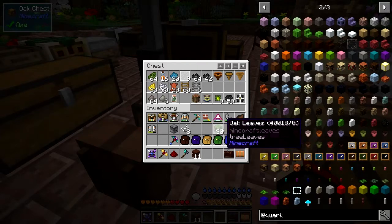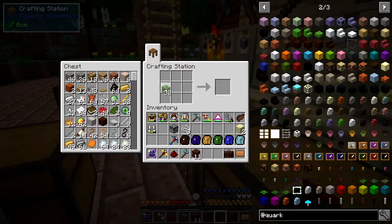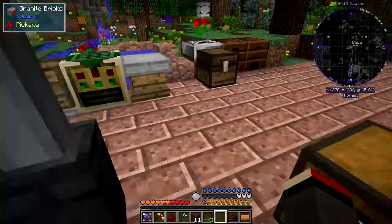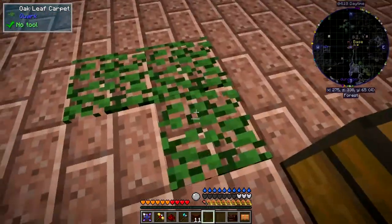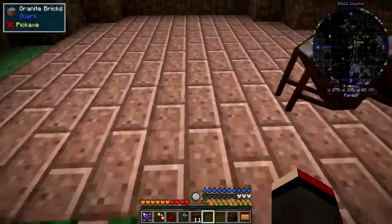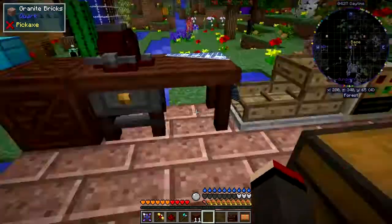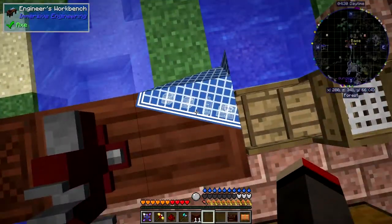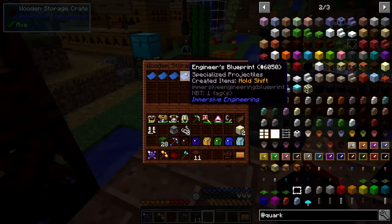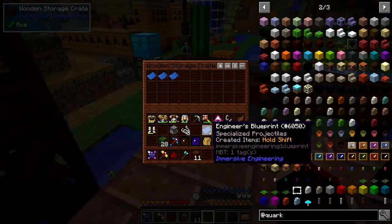We can do leaf blocks - we can make carpets out of leaves, would you believe it. So we can make a carpet like this, then put it down just like ordinary carpet. It makes a nice squidgy noise when you're walking on leaves as it does in a tree. There's also this - it tells you what's in a barrel if you change the pattern in front. For example I've got specialized projectiles - let's put that one into this one.